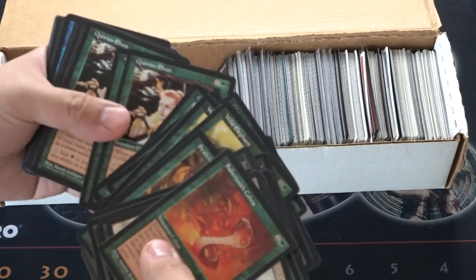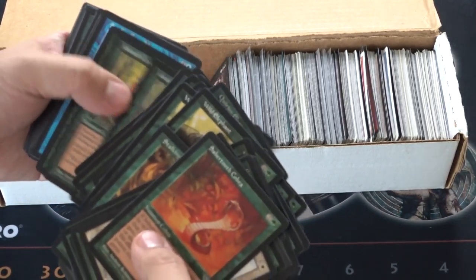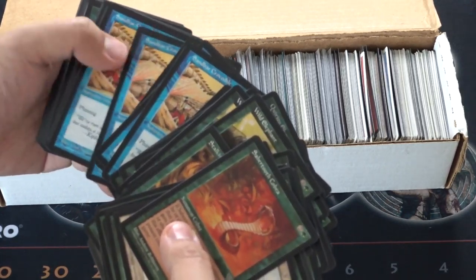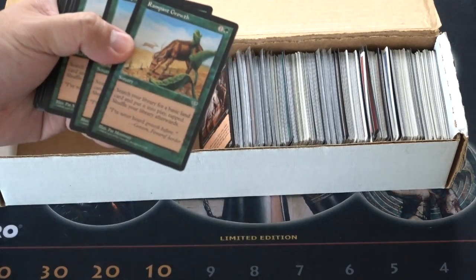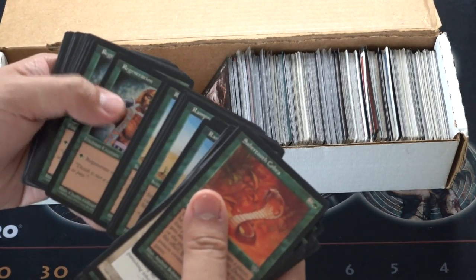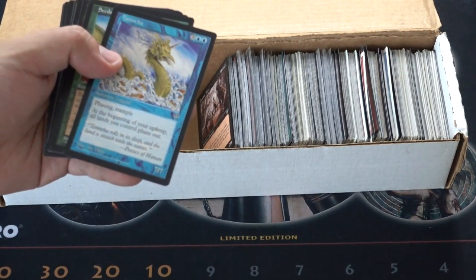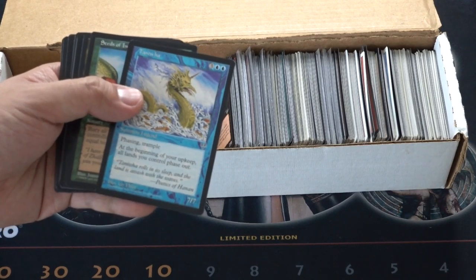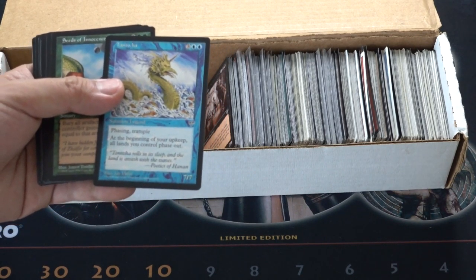This is a good card. I do like the fact that it is organized — I don't have the ability to organize like this. Ramping Growth, yeah, still sees play today — EDH card. I'm pretty sure this is a rare, just because it's a legend, but it's no good. It's phasing and trample. You can find legends here.